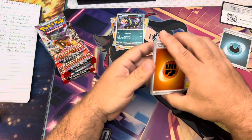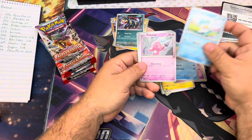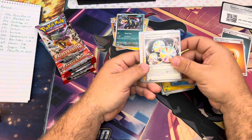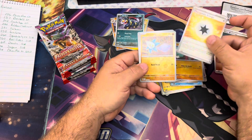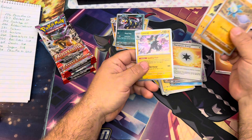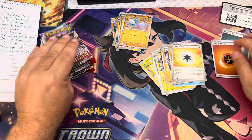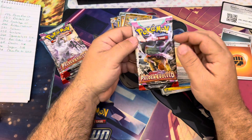Code card for you guys — you're more than welcome to use them. Makikita, Reversal Energy, Passimian, we got Glimit, Tauros, and the Luxray. Nothing there.